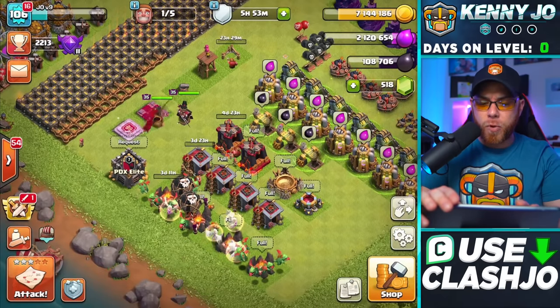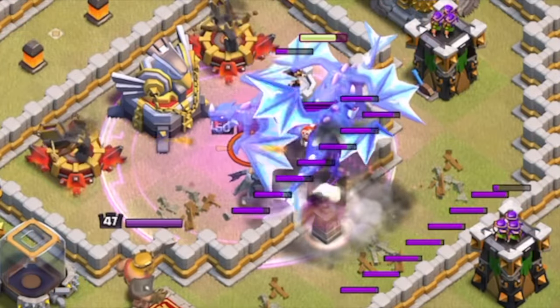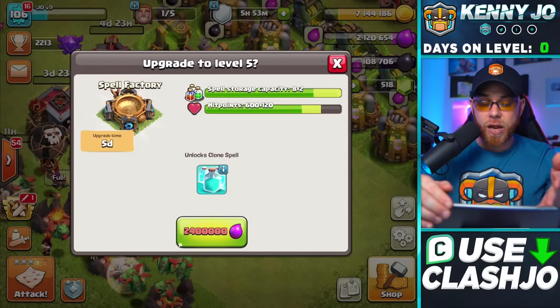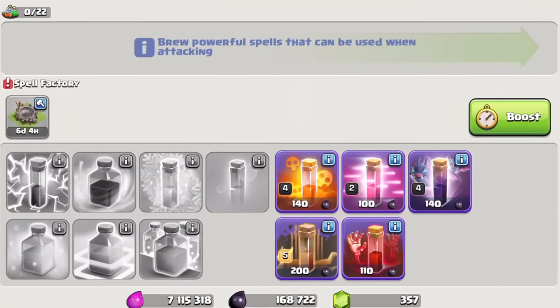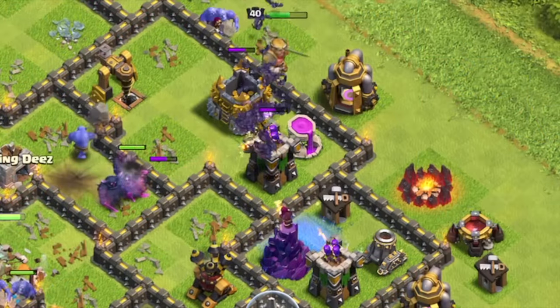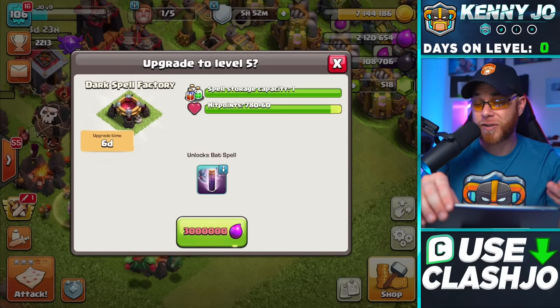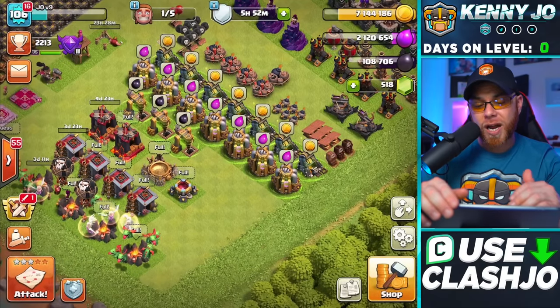After Barracks we move to the Spell Factory, which unlocks the Clone Spell. The downside is it takes five days and you cannot train regular spells while it's upgrading unless you upgrade both Spell Factories at the same time. Make sure you have a Hammer or Book of Building so you're not spell-less for days — brutal especially during Clan War. The Dark Spell Factory upgrade unlocks the Bat Spell and takes about six days as well.